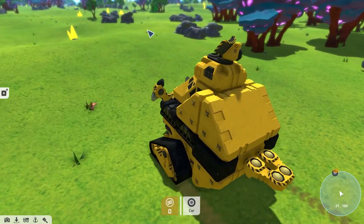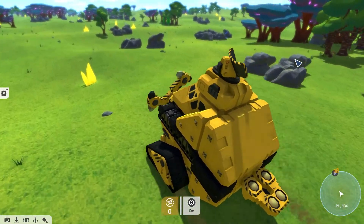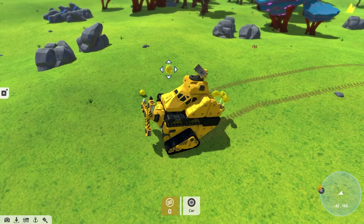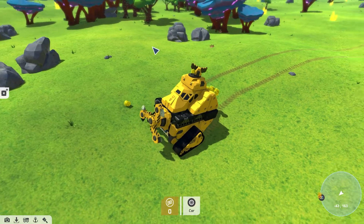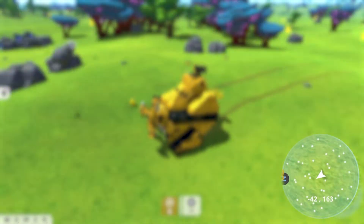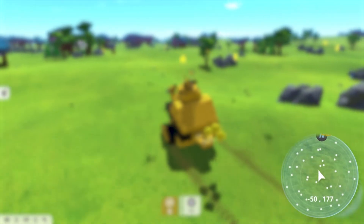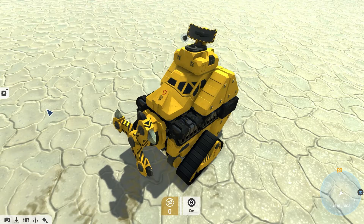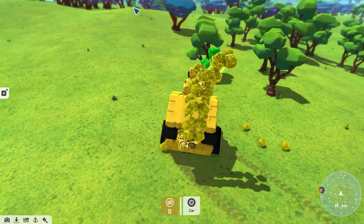Hey prospectors, it's Matt here from Payload Studios, and today we're doing a tutorial on how to use the new resource radar. The resource radar is a new block that, when activated, shows you where nodes for a specific resource are on your minimap. To activate it, once placed on your tech, just put a raw resource trunk onto the receiver and the resource radar will kick into life.